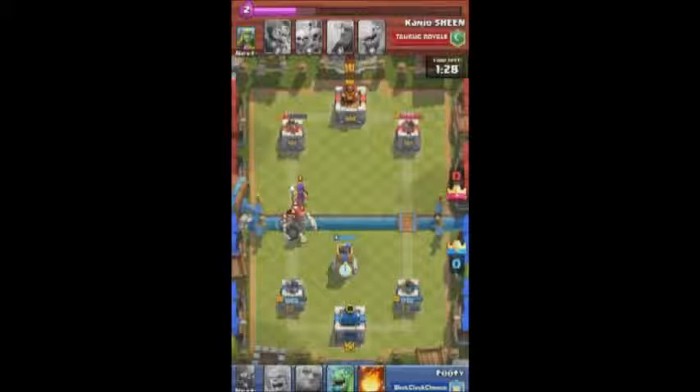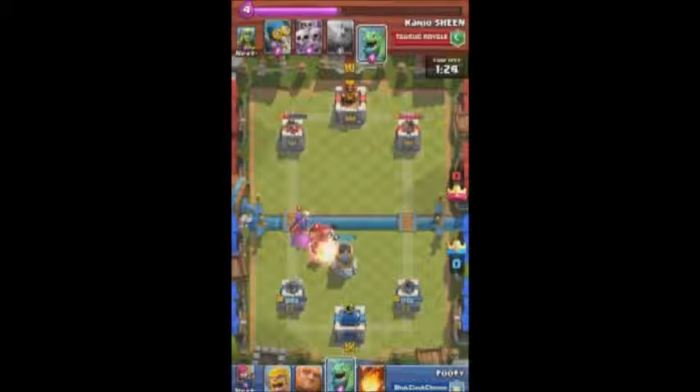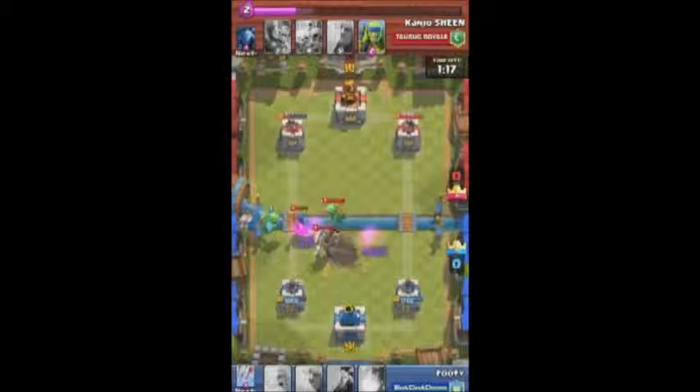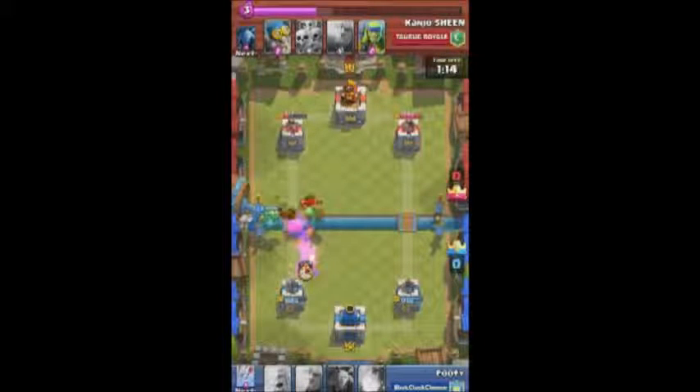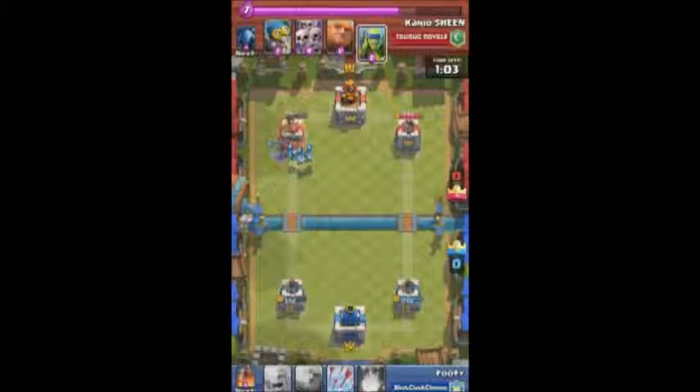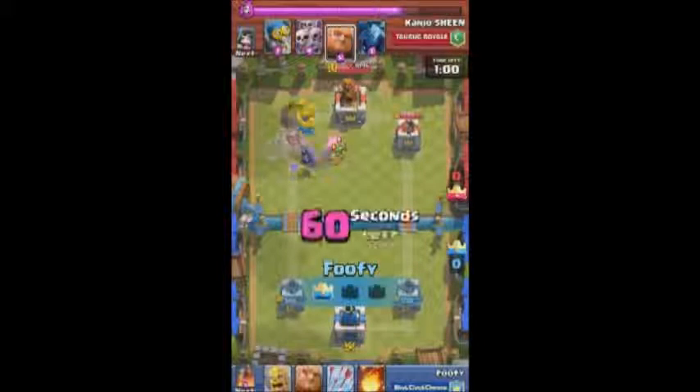In one of my other matches I threw down the Bomb Tower when nothing was attacking yet. As long as your elixir is still filling there's really no reason to put it down early because buildings are on a timer. So I waited until his units got across this time. Bomb Tower is hitting and I try to split up my units - that didn't go as planned. His Dragon turned around and started hitting my Archers. I let the big Skeleton get too close and it dropped a bomb which took about 700 health off my left tower.